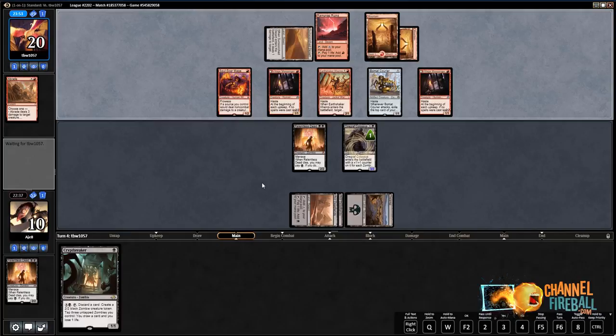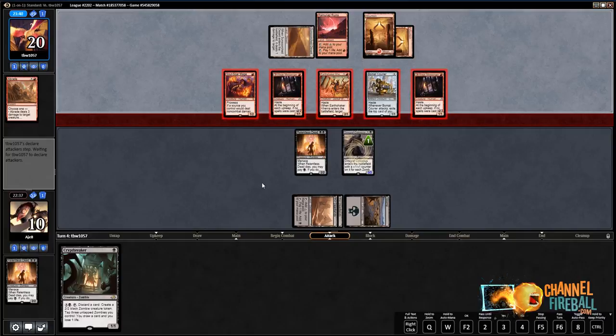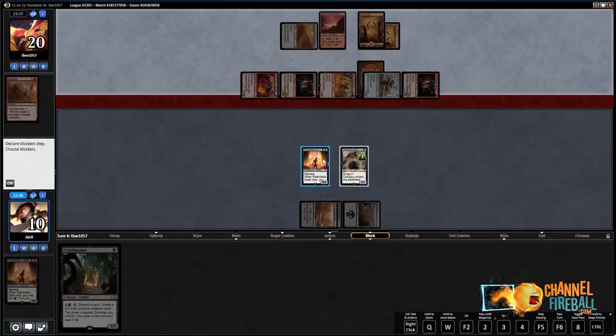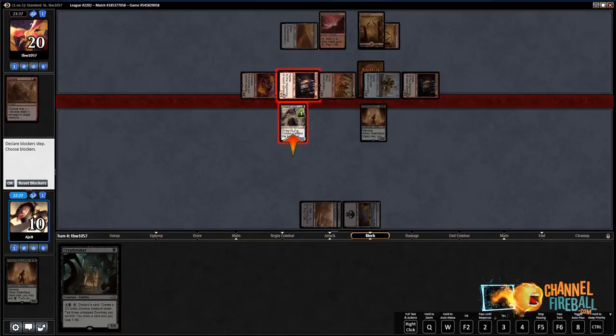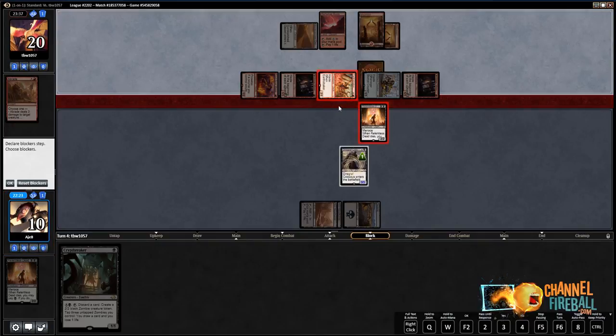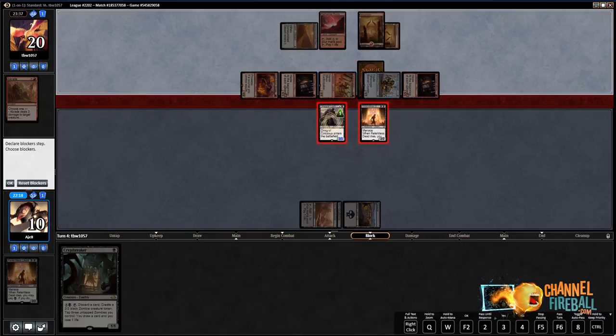So it looks like our opponent might have a Village Messenger/Soul-Scar Mage split. Still all the one-drops. Maybe he has more than four of the bad one-drops, but that would be surprising. Here they all come. We probably do not have the luxury of playing around Shock here.